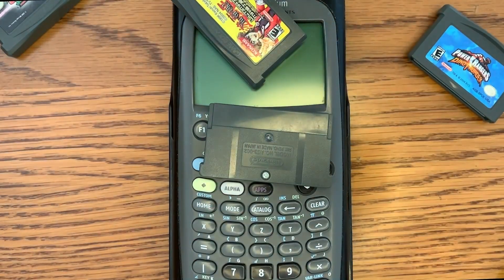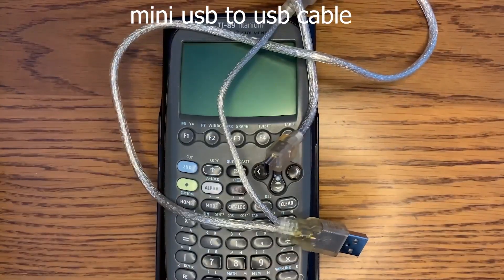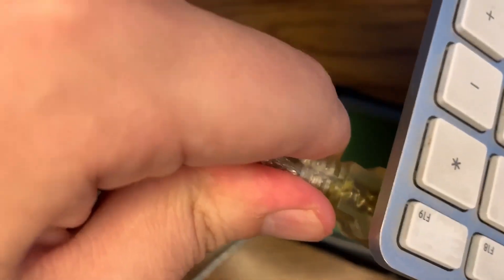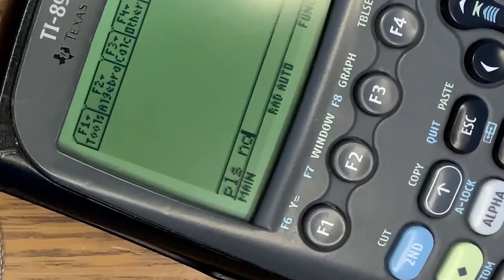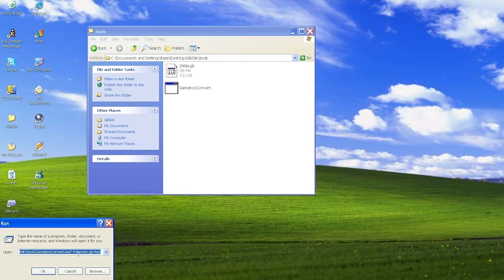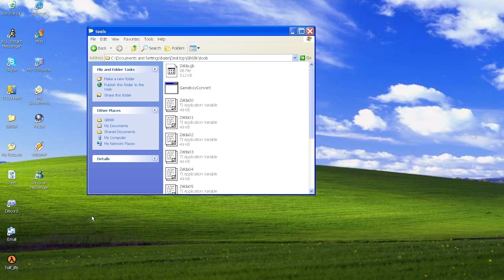This method of data transfer doesn't seem to work. Let's bring out our USB cable and plug that into our calculator. Plug that into our keyboard and let's get started with some games. We're going to be using the GB68K emulator. We're going to use a simple run command that'll convert the Zelda ROM into files that will run on the TI-89. And that's finished successfully.